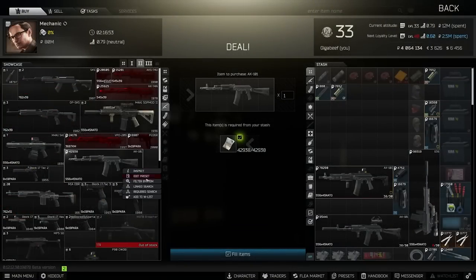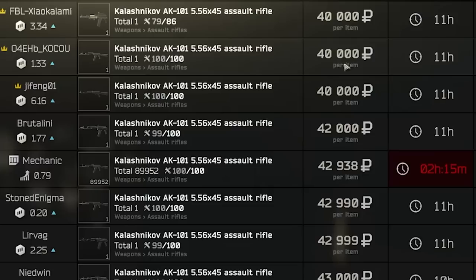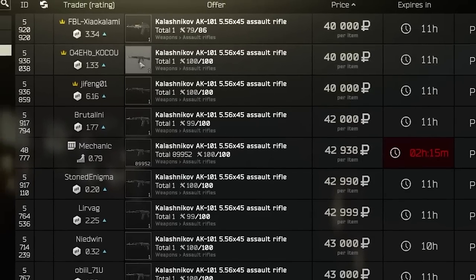You can find the AK-101 at Mechanic 2 and on the flea market. Sometimes it's very slightly cheaper — you can find a 100% condition one for about 40k, maybe a little bit less, but they're quite popular weapons so usually that's not the case.